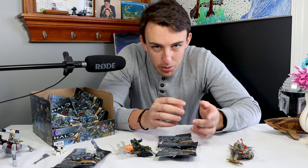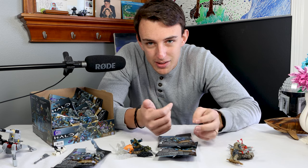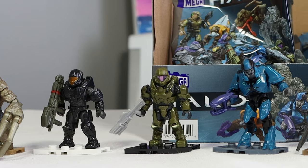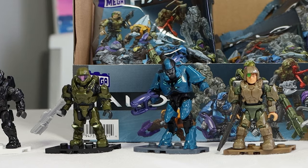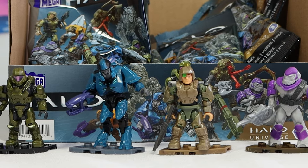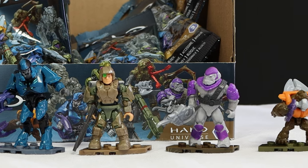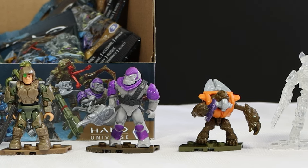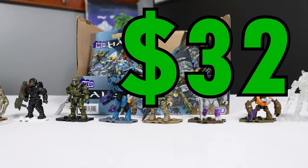I already have more than half of them open — the Flood Brute, the Grunt, Jega, the Elite, and the Helljumper. So these last three should complete the set. From the left, we have the brand new Flood Brute, the Black CQB, a green Helljumper from Halo 5, a Halo 2 Anniversary Elite, a Halo Combat Evolved Marine, a Halo 2 Brute, a Halo 3 Grunt, and finally Jega in his active camo. If you wanted to collect all of these, it would cost you around $32 in the US.